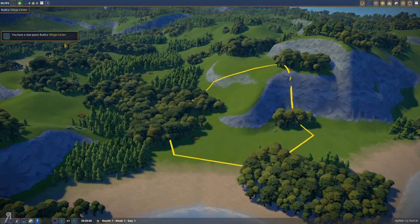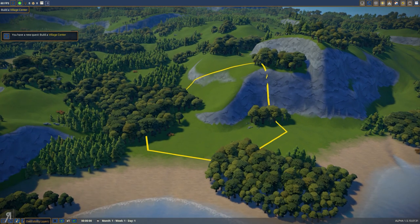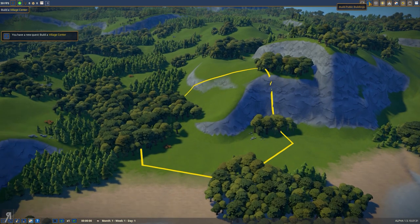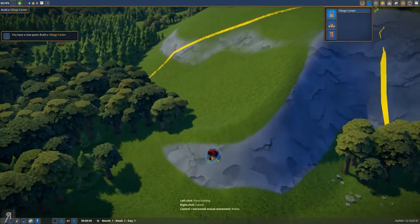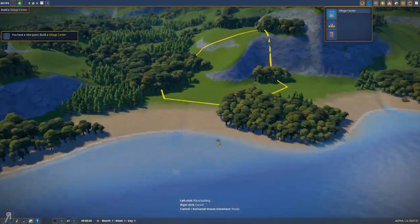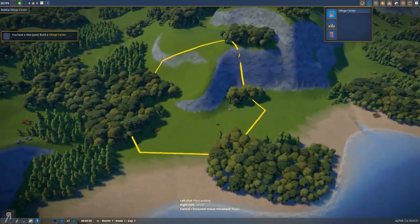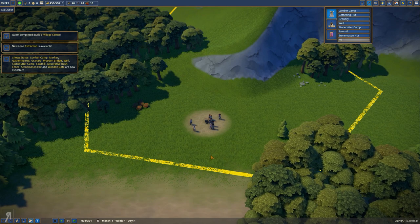So let's buy this land real quick. We have a new quest: build a village center. Alright, so let me actually just do that. Build public buildings — alright, so we're going to have to build a village center right here. This is a very organic city builder as well. Look at this — this is actually a really really nice piece of land. And we're going to build it there. There's our village center.